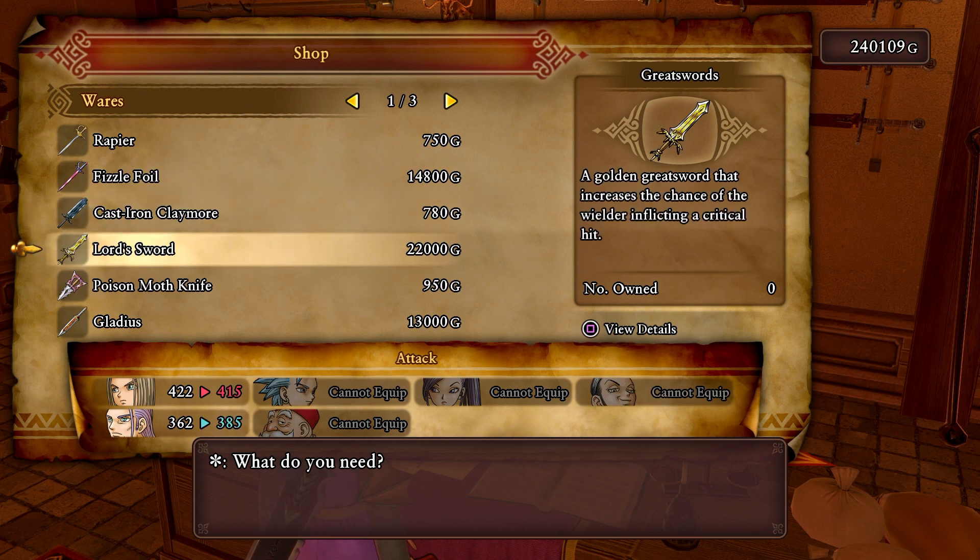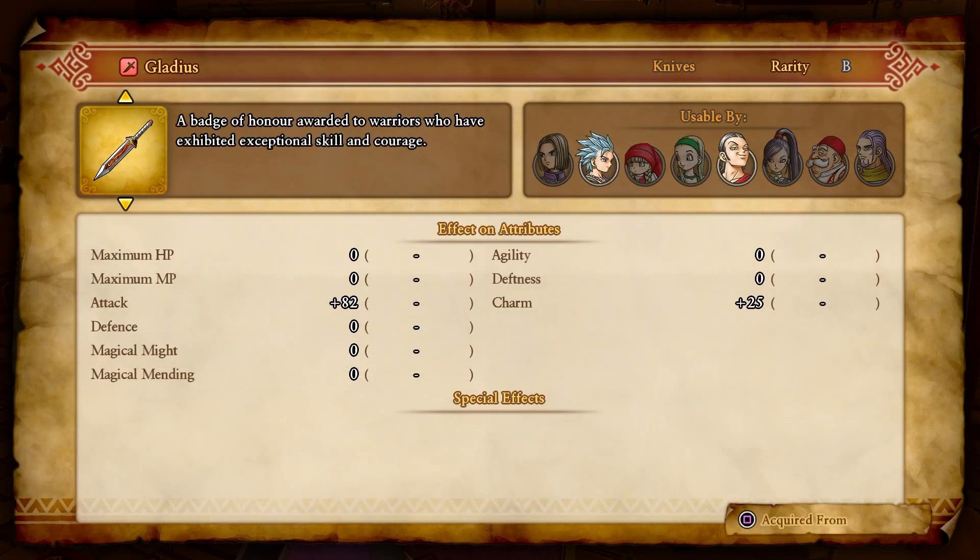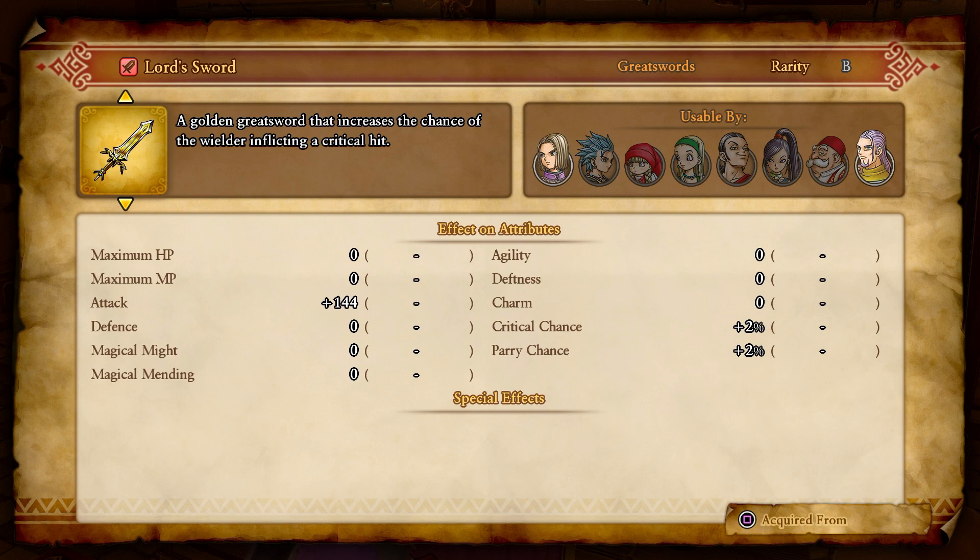Lord's sword - 22,000 gold! Look at what it does for Hendrik - holy cow, 362 to 385 attack. A golden great sword that increases the chance of the wielder inflicting a critical hit. That's awesome and we have plenty of money to afford it. The gladius is 235 - that's a knife. The paladin's lance is 335, not as good.